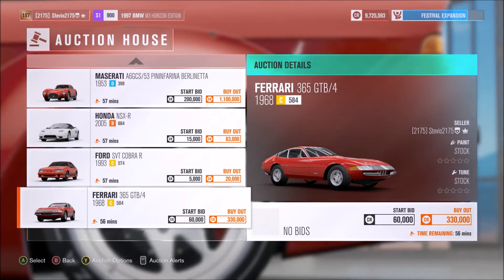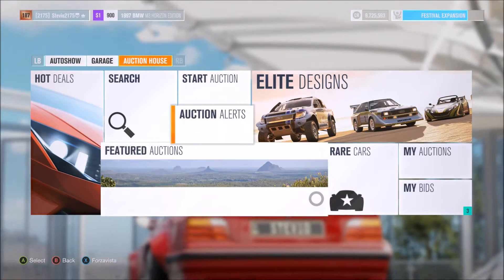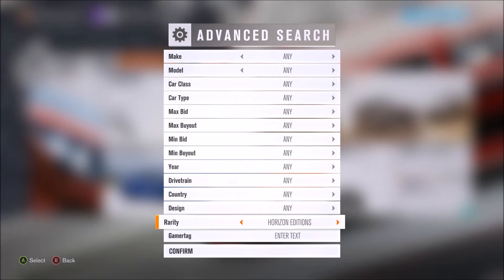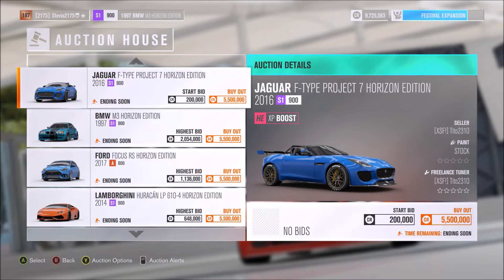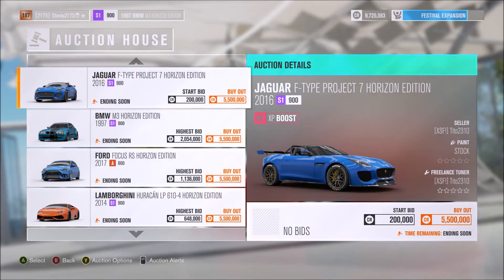Basically what I'm telling you is stop selling and start buying. I'm still selling some non-Horizon Edition cars, but go into your search, hit advanced, put the rarity filter on Horizon Editions, and go steal some Horizon Edition cars like I did — because there are a lot of them out there.